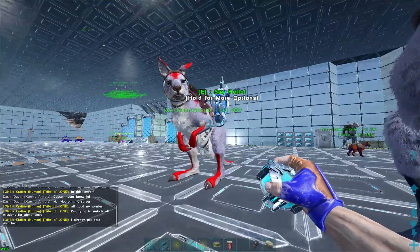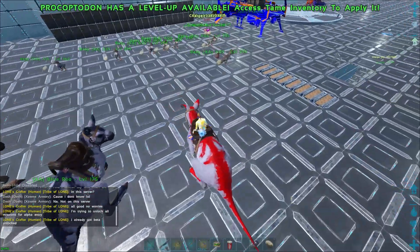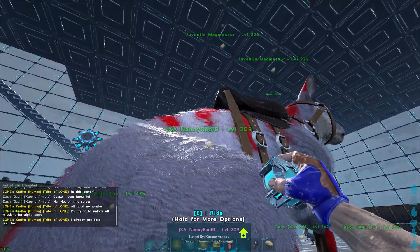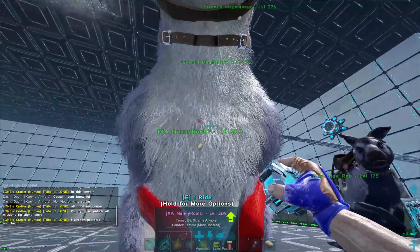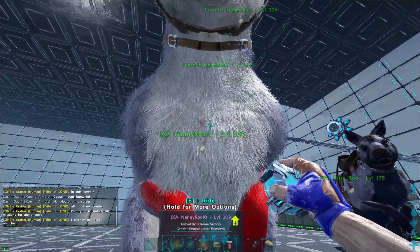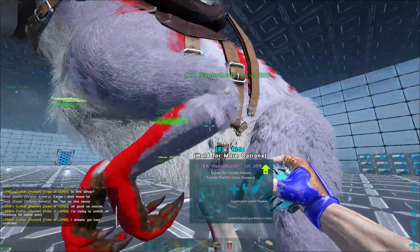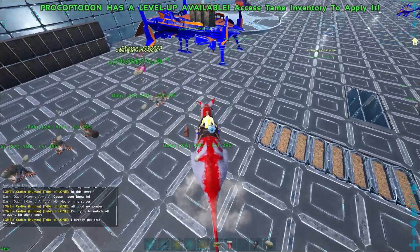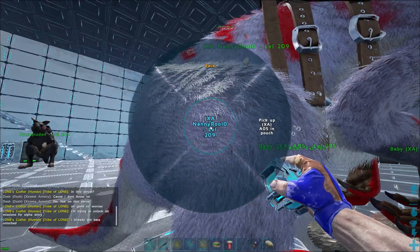Right here we have our male procoptodont named Blue Roo, and we have our female Nanny Roo 10. Right there in the center of the screen you can see her heart symbol — it also has the trough symbol. That right there is how you tell she's in mate boost range of the male.